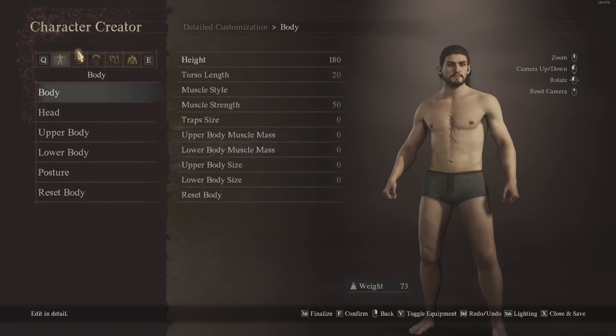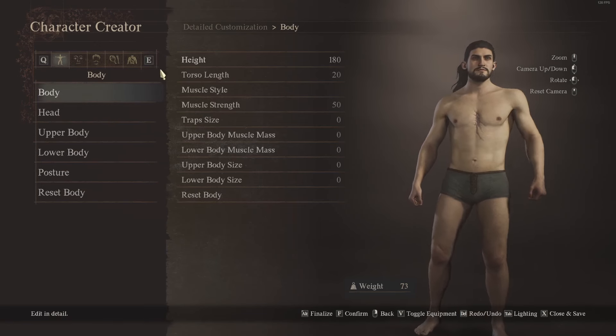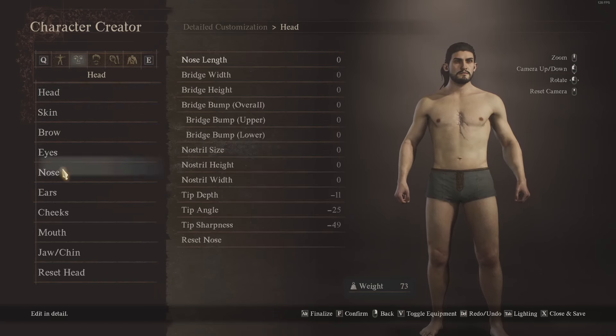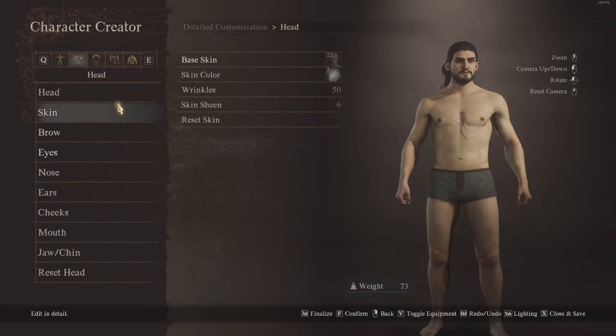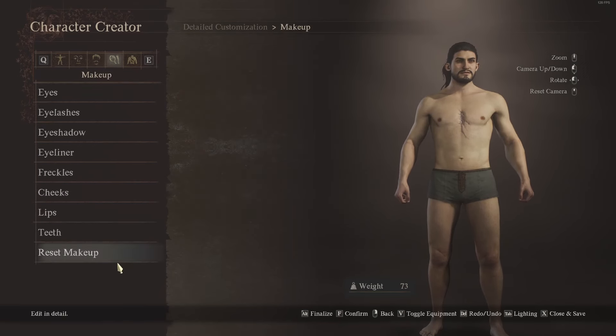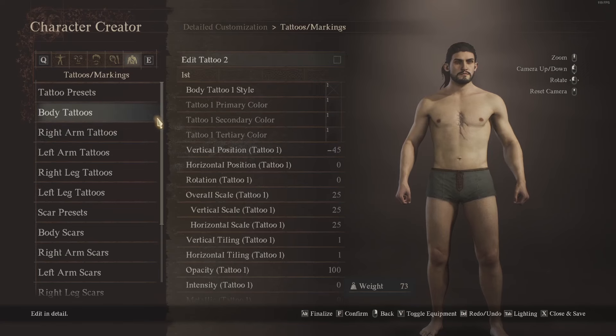You can then go over to the head customization and look at everything individually: your head, skin, eyebrows, eyes, nose, ears, cheeks, mouth, and jaw — all of that stuff — and then body hair, hairstyle, eyebrows, facial hair, body hair, etc. You also have makeup across all of those categories, and then tattoos and piercings.